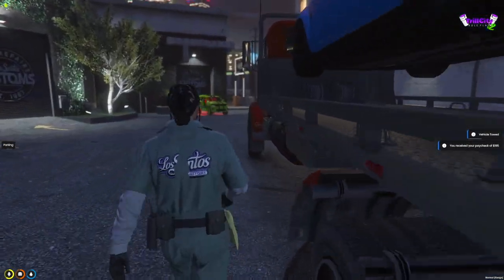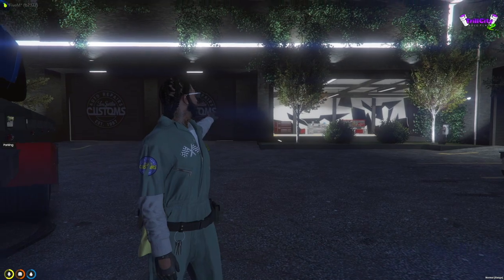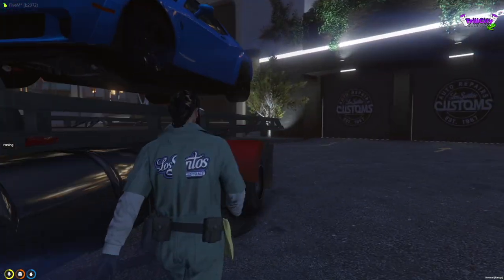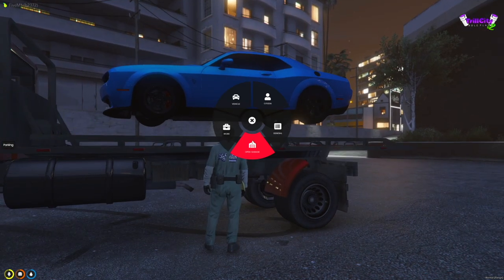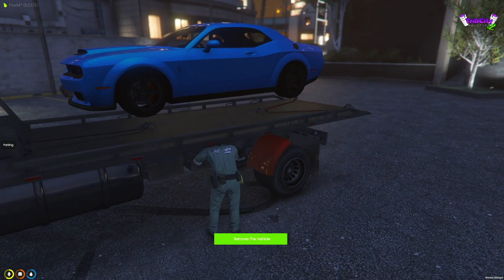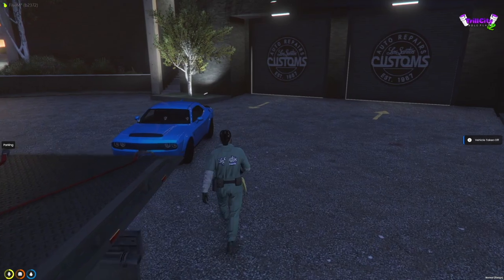Once the vehicle is up on the flatbed, hop in the cabin and drive wherever you need to go. We drive cars in through the gate using the flatbed because it's higher and wider, then bring them over to the spots where you need to drop the vehicle to repair it. When you want to drop a vehicle, come up to the side door, flex F1, flex Work, and flex Tow Vehicle — it will remove the vehicle. If there are no obstructions, it should be a clean drop.